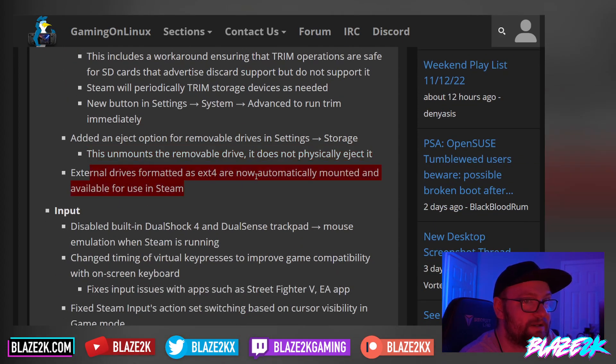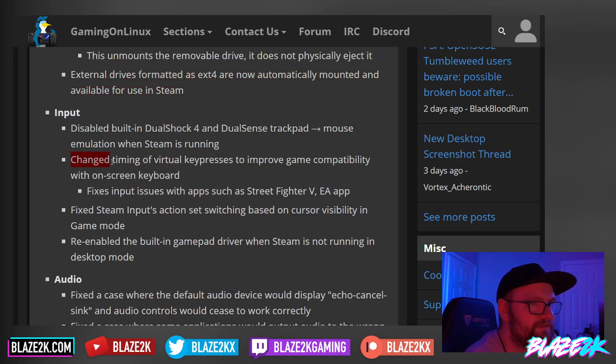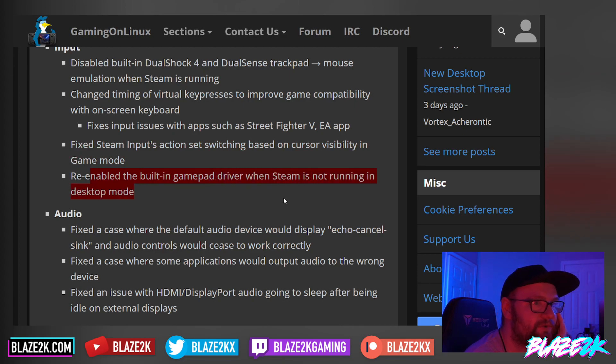External drives formatted as ext4 are now automatically mounted and available for use in Steam. For input, they've disabled the built-in DualShock 4 and DualSense trackpad mouse emulation when Steam is running. They've also changed the timing of virtual key presses to improve game compatibility with the on-screen keyboard, so the keyboard should be more responsive. Fixed Steam Input action saturation based on cursor visibility in game mode.